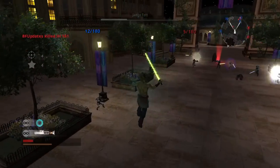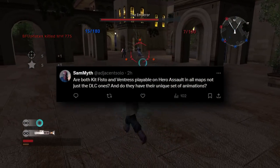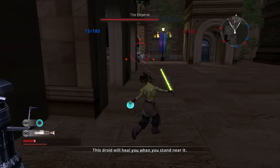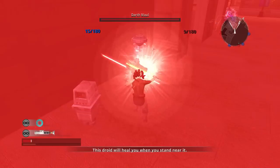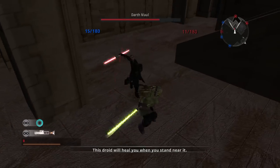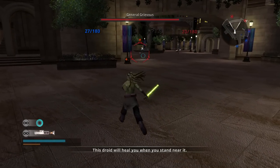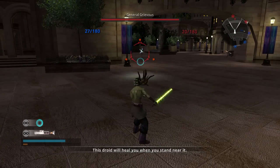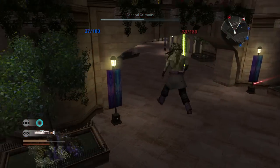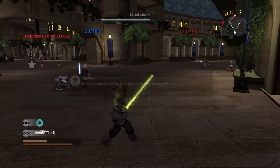Are both Kit Fisto and Ventress playable in Hero Assault on all maps, not just the DLC ones? And do they have their unique animations? Yes — they are available on all maps I tried them on, and they do have the unique set of animations. I really enjoyed Kit Fisto especially, with his force orb and his Mace Windu-like slam into the ground. All of that was available across all maps, and it definitely makes Hero Assault way more interesting, not just being locked to Mos Eisley.